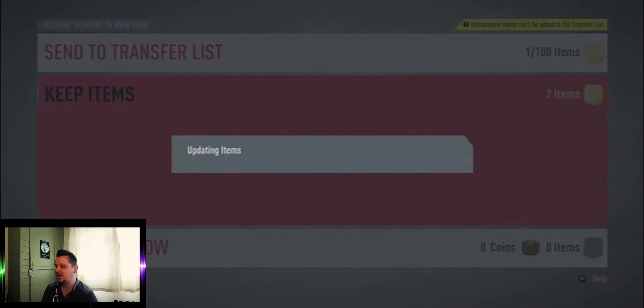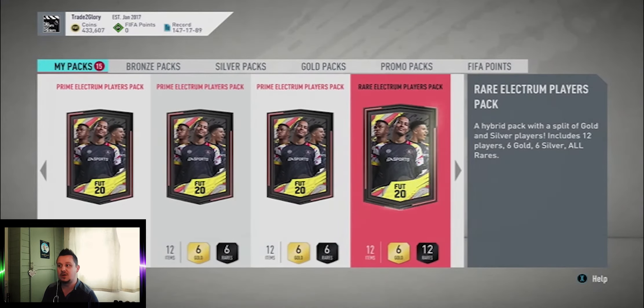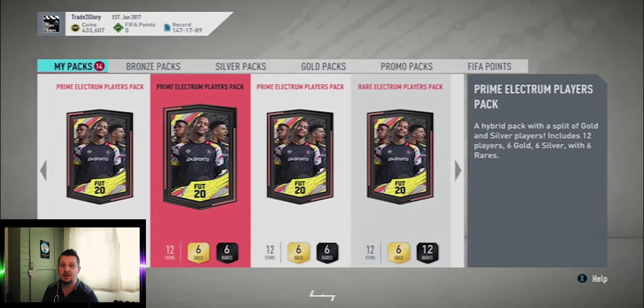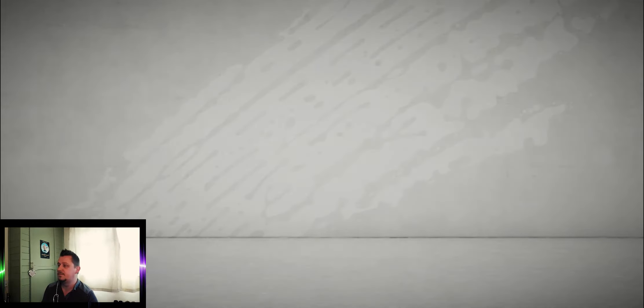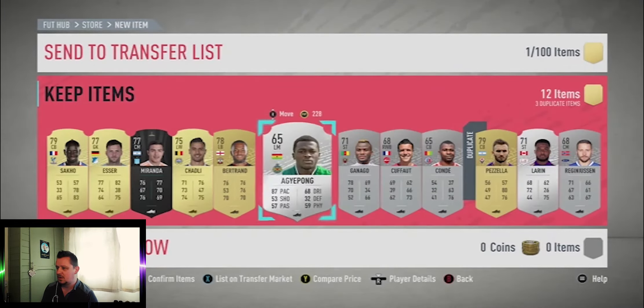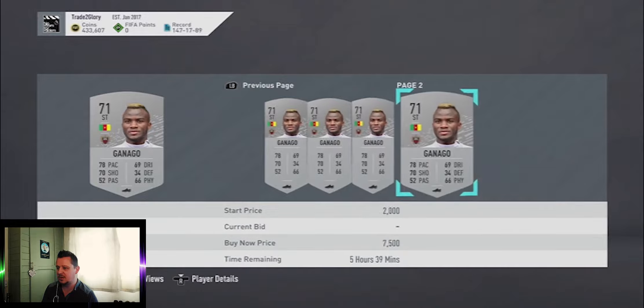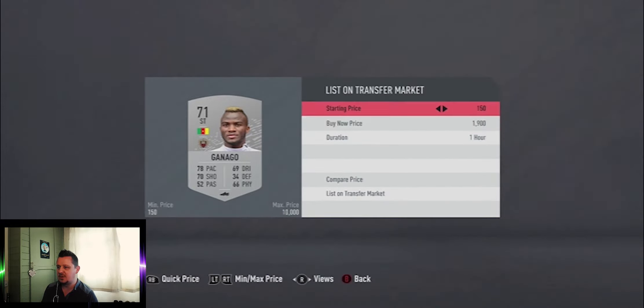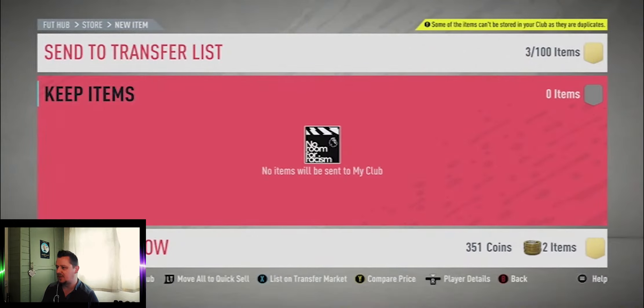The second two-player pack — nothing in that one. Ekstein has a brilliant Fut Birthday card that I did use in the club, but we've now got Sahin who is brilliant — I played a couple of rivals games today and he's just everywhere. Prime electrum — nothing in that one either. There's a nice player there but I don't think he'll be worth a lot, maybe put him up around 2k and see if we get him sold.